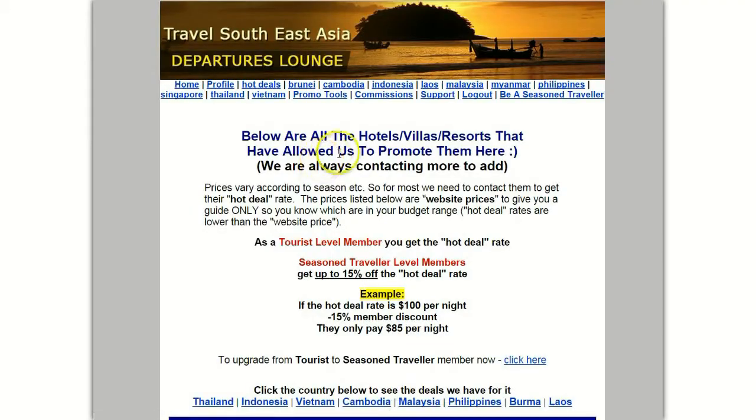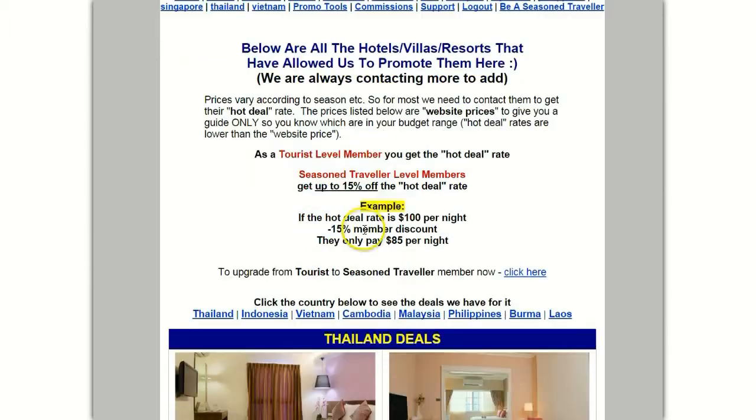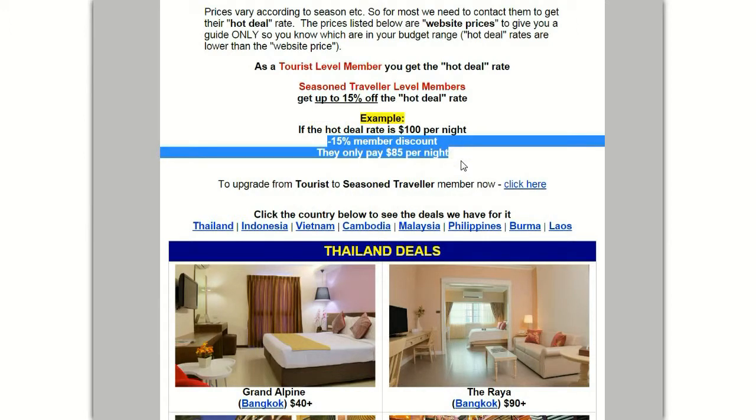Hot deals — these are all the accommodation listings. As a Tourist level member you get the hot deal rate, whatever the hotel offers. As a Seasoned Traveler you also get 15% extra off the hot deal rate. For example, if this hotel is $100 per night, as a Tourist you'll pay $100, but as a Seasoned Traveler you'll pay $85 per night because I pass on my 15% commissions as member savings. If you're traveling for one week, 10 days, two or three weeks, this can be huge — you could save a few hundred dollars each time.